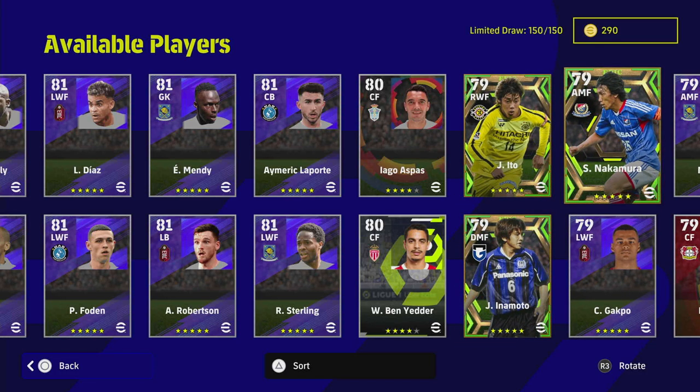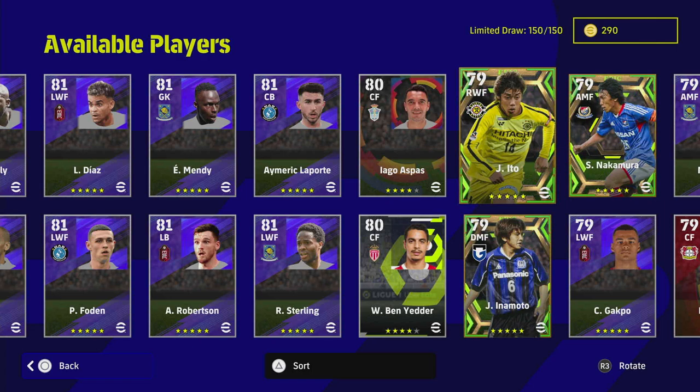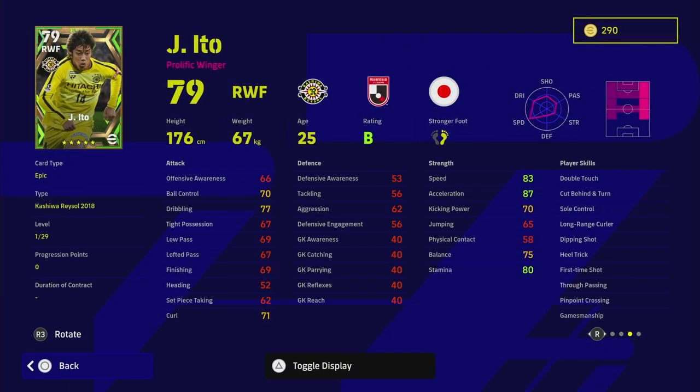If you're looking for a medium to end-game player, I definitely think any of these three can be beasts. Ito is one of the best dribblers in the game, only let down by his tight possession, which we'll get to in a second. I've been playing with Mitoma on the left from Brighton and Ito on the right, and they've just been monsters for me on the wing.